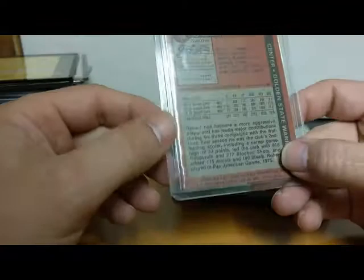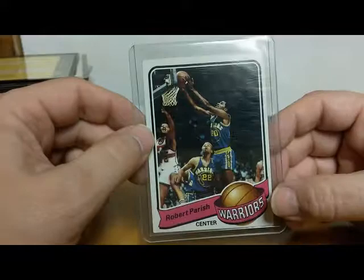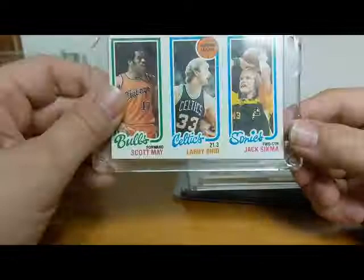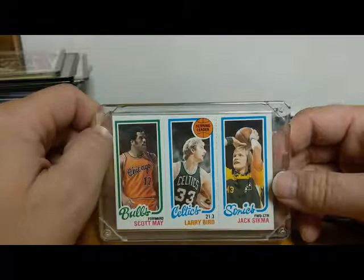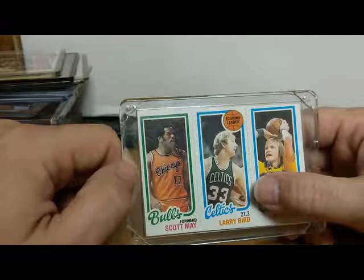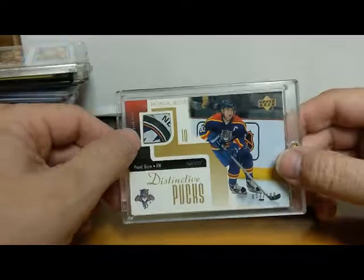Here's another Robert Parish — I think we saw one of these in another video. This is his '79-'80 second year card, Topps, with the Warriors. Here's my only Larry Bird rookie that I had when I was growing up. This is '80-'81 Topps — Scott May, Larry Bird, Jack Sigma. Of course this is not the most expensive rookie; he also has from the same set one with Larry Bird, Magic Johnson, and Dr. J. I never could get that card, but at least I got one Larry Bird rookie — I'll take that.